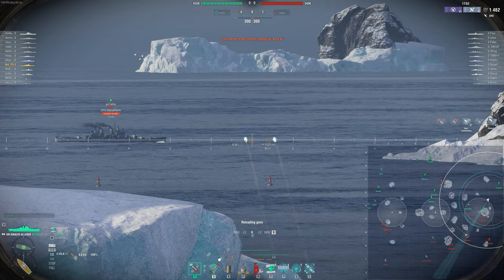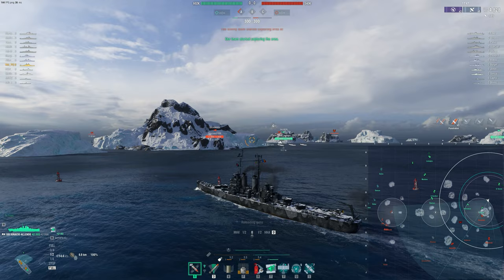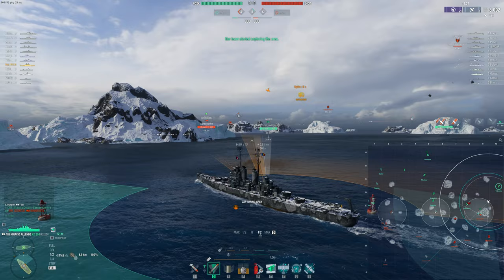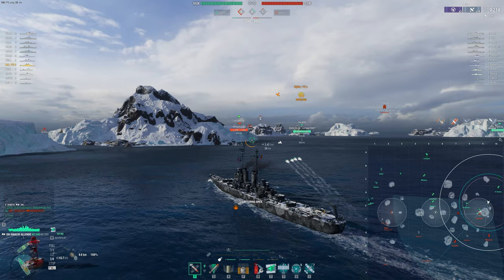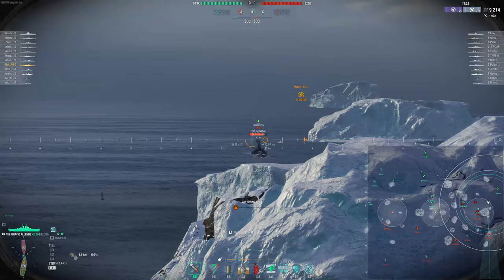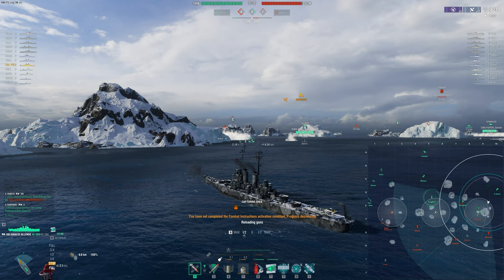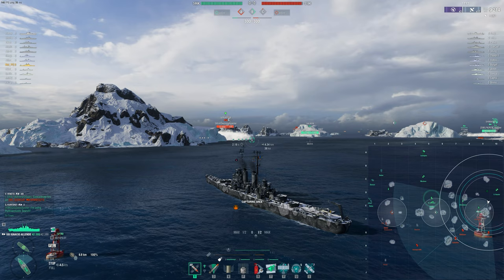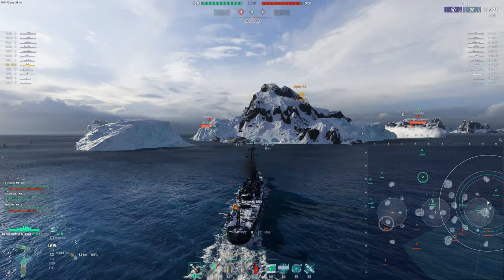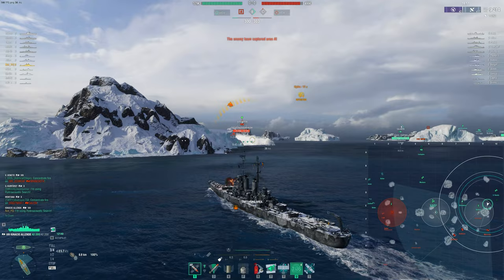These are 150s, keep in mind, so we can't exactly expect them to be citadeling everything at any range. This guy — looks like he's going to come out — no, he's turning away just enough. Can't quite get him. Our buff just disappears very quickly. How sustainable is this position? Yikes, doesn't feel particularly sustainable. Maybe if the Schlieffen doesn't come out this way, we'll be alright.